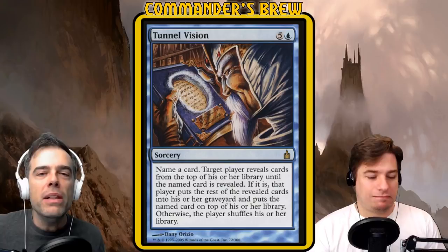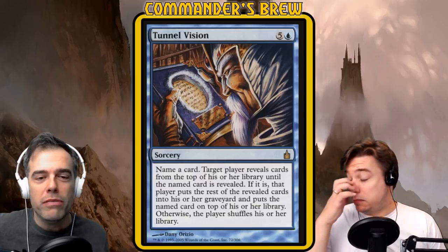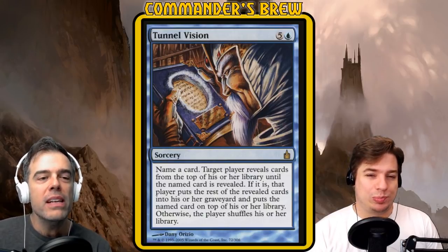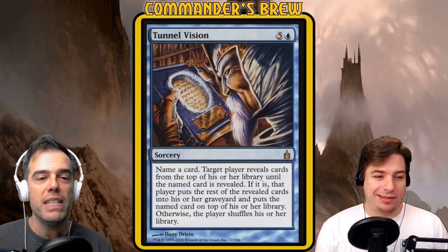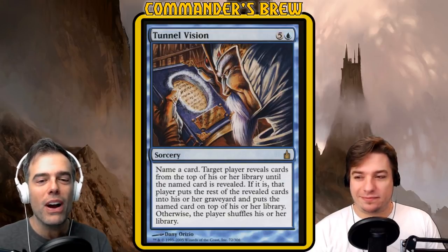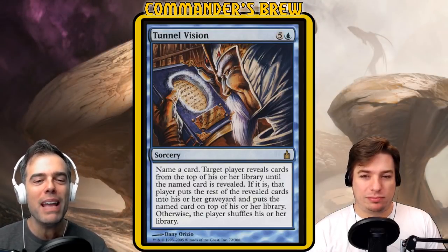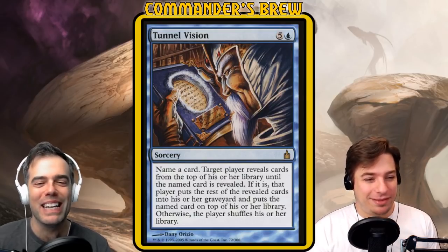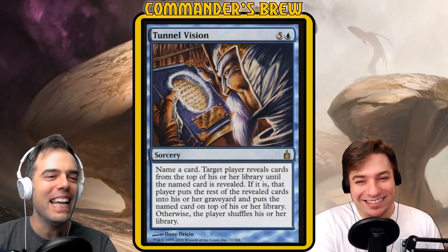In simpler terms: you name a card and they mill themselves until they hit that card. If you name a card not in the deck, all you do is shuffle their deck — but you get to peek at everything inside, they reveal the entire deck to you. So ideally we want to name the card on the very bottom of the deck. If we can do that, they draw it, have no other cards, and lose the game. That's the achievement. Can we take out a full table that way? Not if they can see it coming — but before they know what you're doing, maybe you can get away with it.